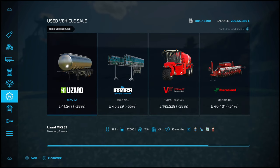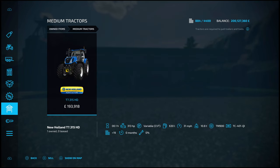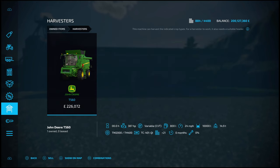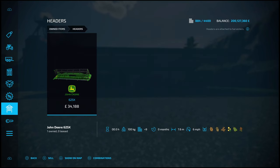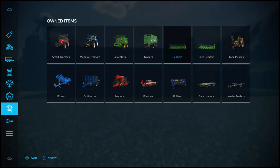We'll go over the equipment and then the PDA and all that other good stuff. In terms of your own equipment, you've got the Massey Ferguson MF5S105, a New Holland T7 315 HD. For your combines, you've got the John Deere T560 with its respective grain and corn header, and all of their respectable header trailers.